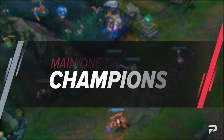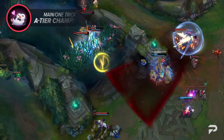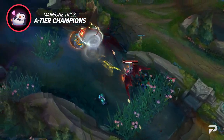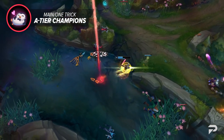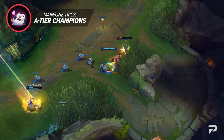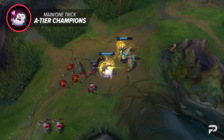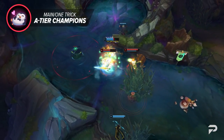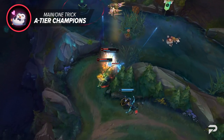Our next secret is maining or one-tricking A-tier champions. Now this may sound a bit counterintuitive because of how broken S-tier champions are; however, when it comes to climbing, it's not always about playing the strongest champion in the game. The term 'one trick' is always thrown around because it is powerful to play only one champion. By only playing one pick, you can learn the ins and outs of their kit — this includes many animation cancels, niche mechanics, level orders, combos, and more.